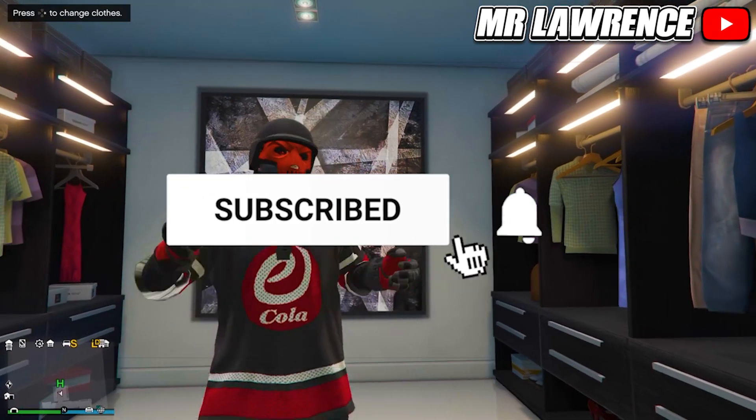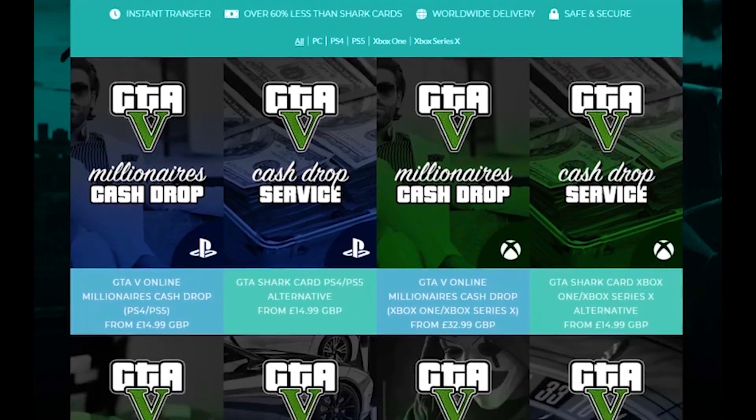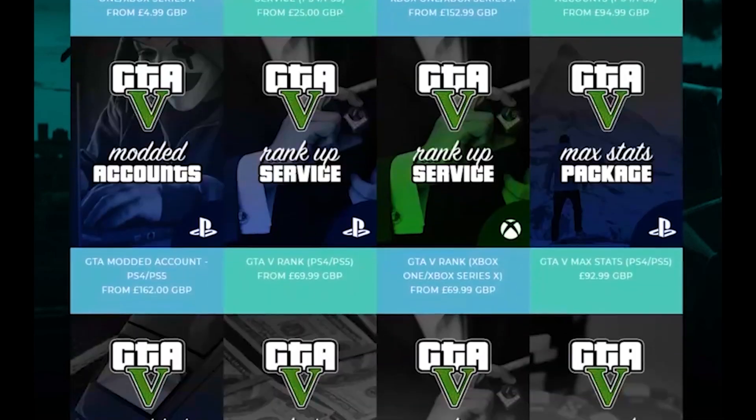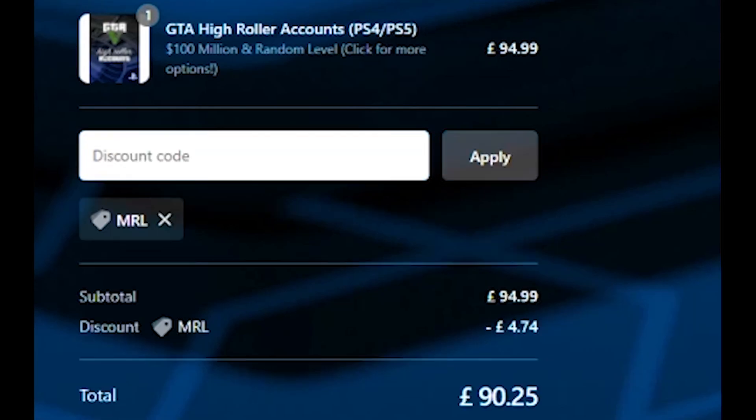This works after Rockstar removed Crooked Cop. Drop a like if this helps you out and subscribe if you want to see more modded outfits. But before we begin, check out Digizani for fast, cheap and reliable GTA services. Make sure you use my code MRL for five percent discount on your order. All the links will be in the description below.